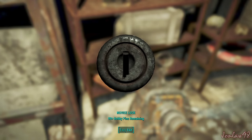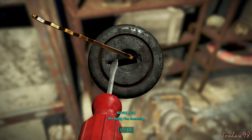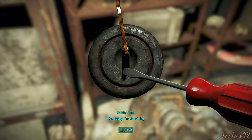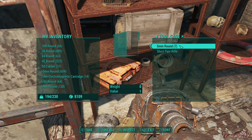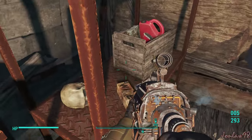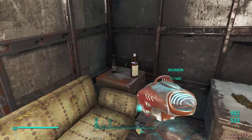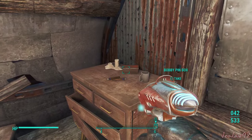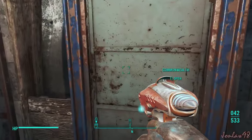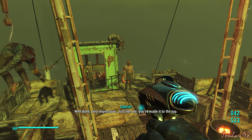They gave us ammo. That means there's going to be a battle coming up. Oh my god, this is like a novice lock too. Can't keep you out. Don't really need much of this. Where are we supposed to go? Oh, upstairs.